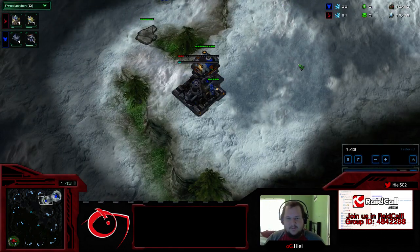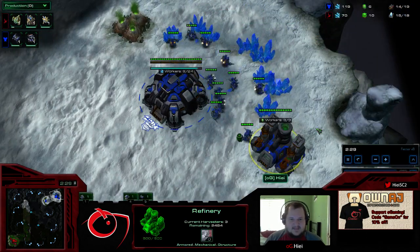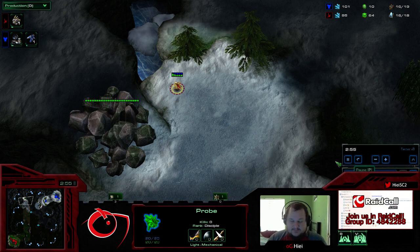We open up just standard 12-12 with one Reaper, and then we pull out of our gas and go for a CC on the low ground. What our Protoss buddy does is hide his second pylon up here and build a really, really fast Stargate and start building Oracles out of it.